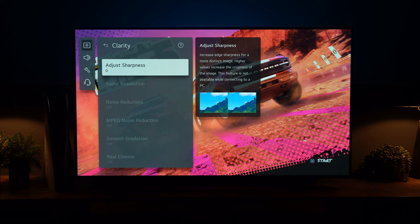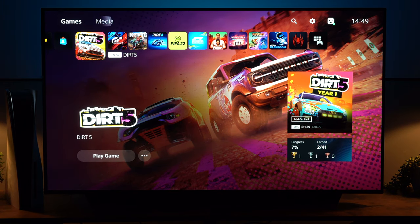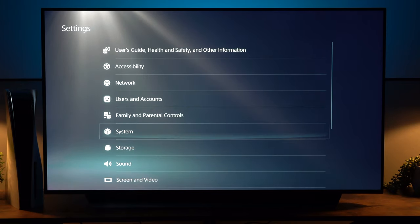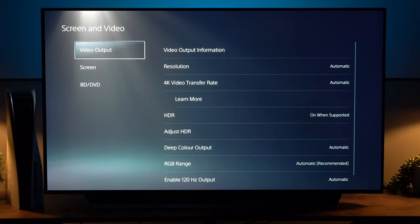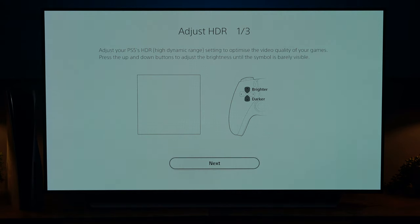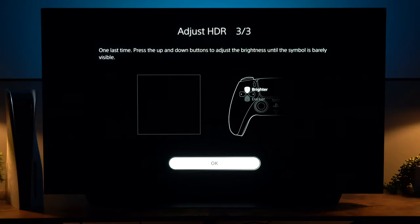There's one final step: go in and configure the HDR setting within the actual console. From your main console dashboard go into the Settings screen, then head down to Screen and Video, then go down to Adjust HDR. Adjust the slider like you would normally until you can just about see it — but now you're doing this after the TV settings are in the correct position, rather than before, so it will be even more accurate.